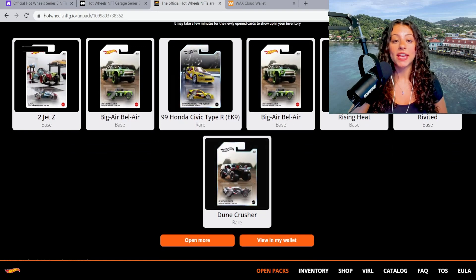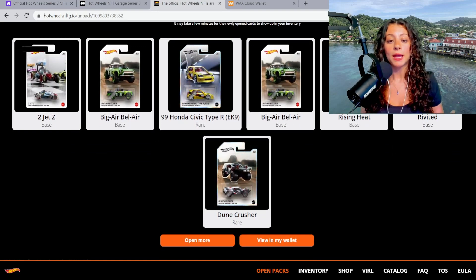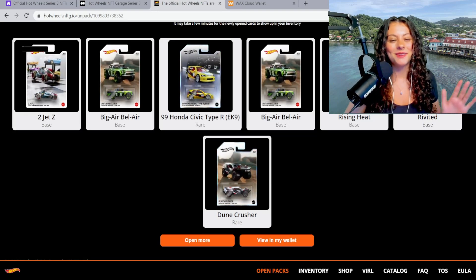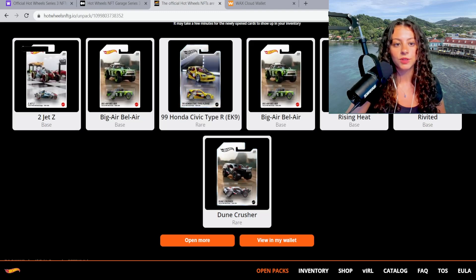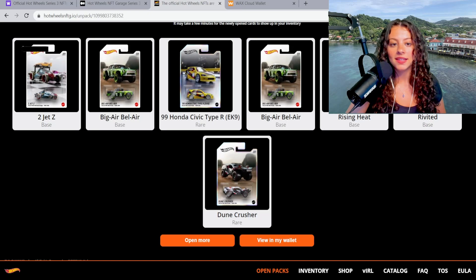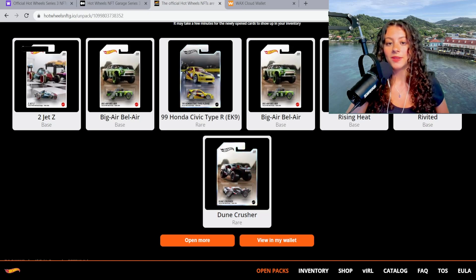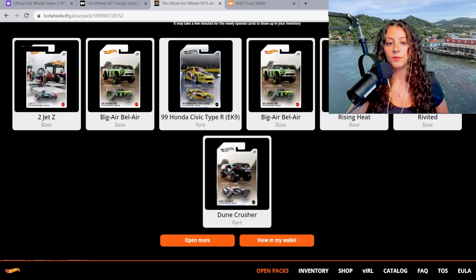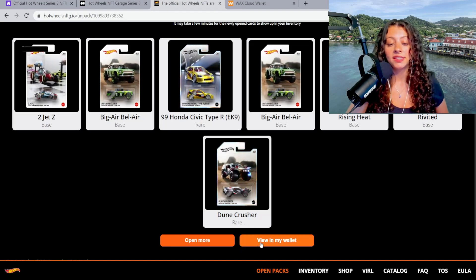Wow, okay guys — I see some rare! We got base but we have rare, and that's what matters. So we have: a Two-Jet Z which is base, Big Air Bel Air which is base, a '99 Honda Civic Type R which is rare, Big Air Bel Air again which is base, Rising Heat which is base, Riveted which is base, and a Dune Crusher which is rare. Wow, this is pretty sick!